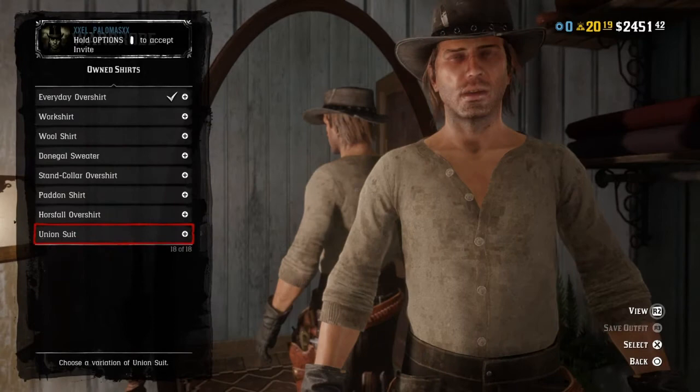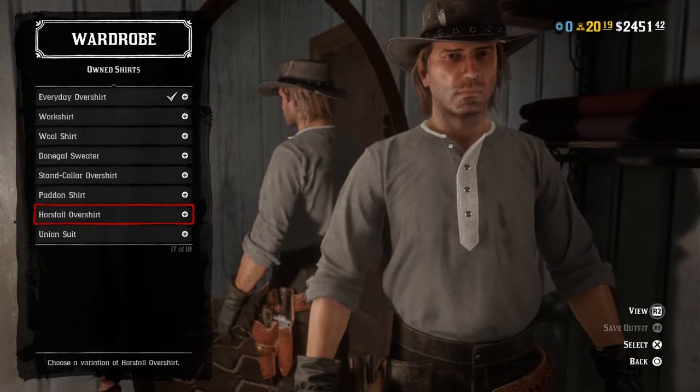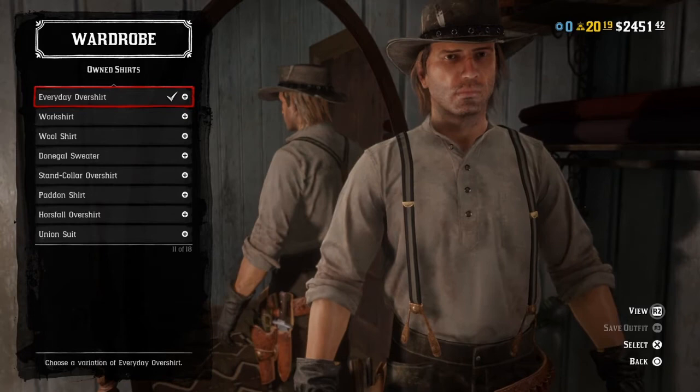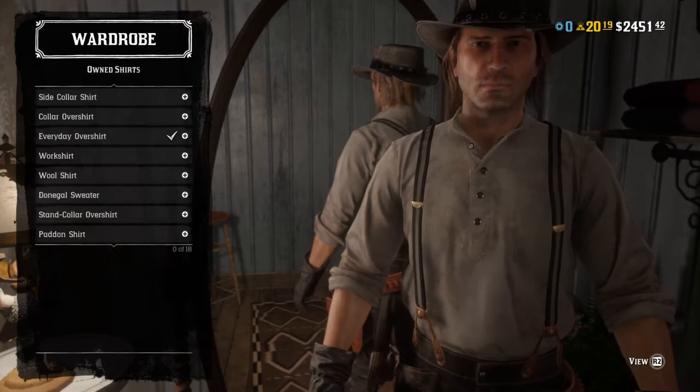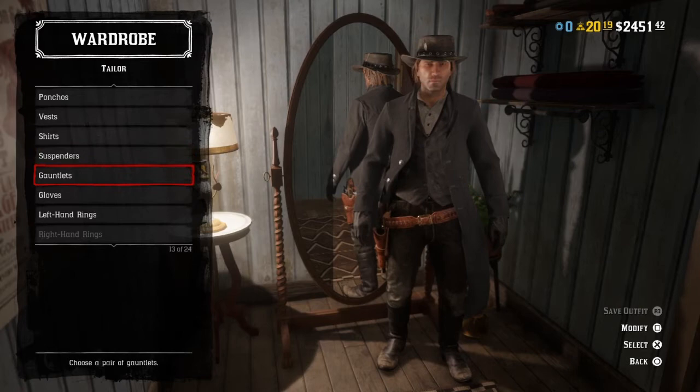For the shirt, John wears a union shirt, but the union shirt in this game is a little weird compared to RDR1. If there were a solid white or light grayish option, the everyday overshirt with the collar closed would be perfect. Since there isn't, the everyday overshirt in a gray color or even white works — when you close the collar it kind of looks like a union shirt, especially with neckwear on. Suspenders don't really matter.